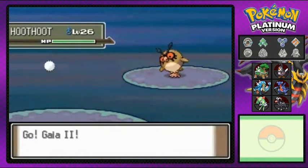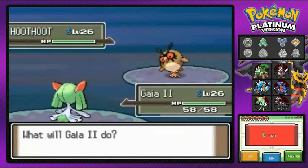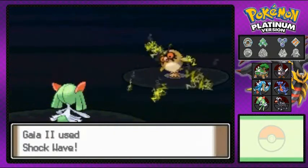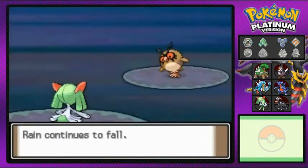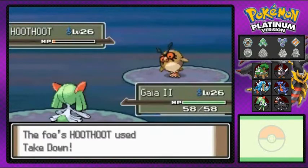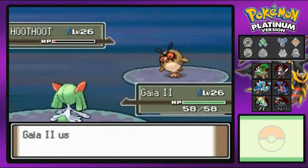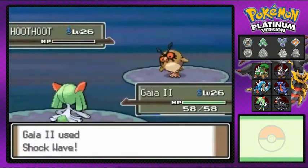We're battling a policeman here — he comes out with a Hoothoot, not looking too powerful. Kirlia number two ready to battle. Let's go with Shockwave. It only takes half the experience points which is annoying, but Shockwave for the win — that is how you defeat Hoothoot!